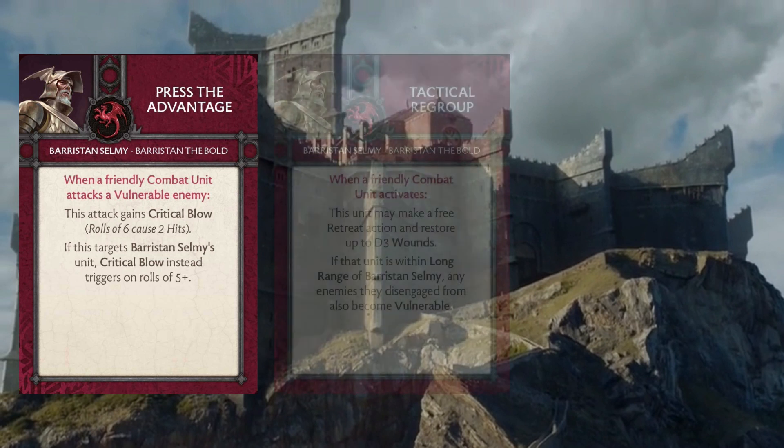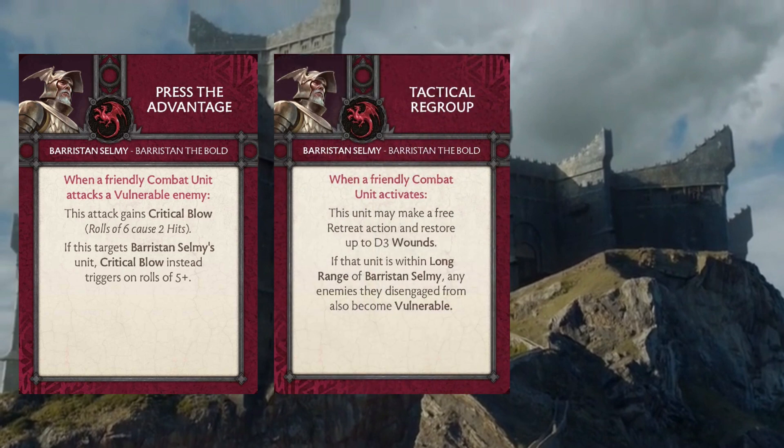The next card we get is Tactical Regroup, another recycled card for this commander. This triggers when a friendly combat unit activates: the unit makes a free retreat action and restores up to d3 wounds. If that unit happens to be within long range of Barristan Selmy, any enemies they're disengaged from become vulnerable. This is a really important card for Targaryen tactics, since there aren't a whole lot of survivable units in this army. Think of Dothraki Screamers as a good example — they go in and charge, and if they don't clear the unit they're going into, which is pretty likely given their combat stats aren't that impressive, we can activate them again next turn and try to retreat them.